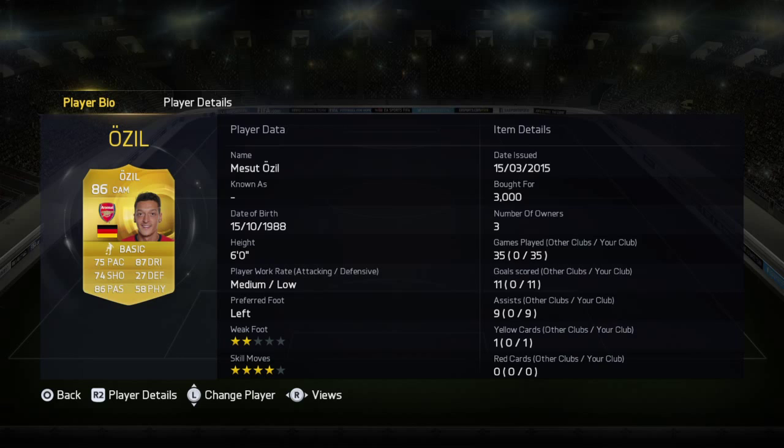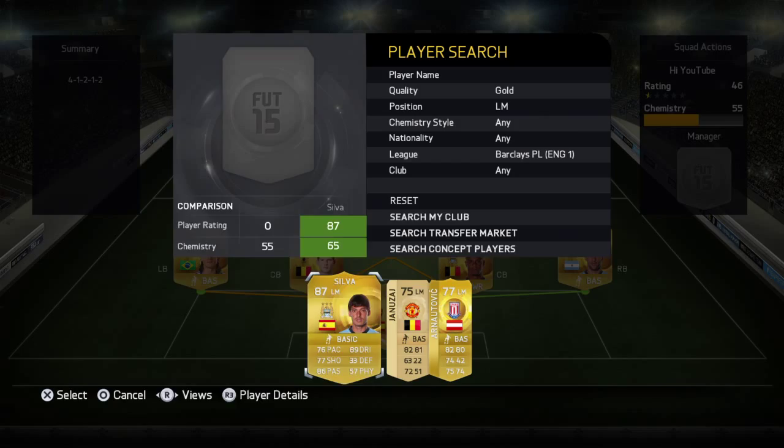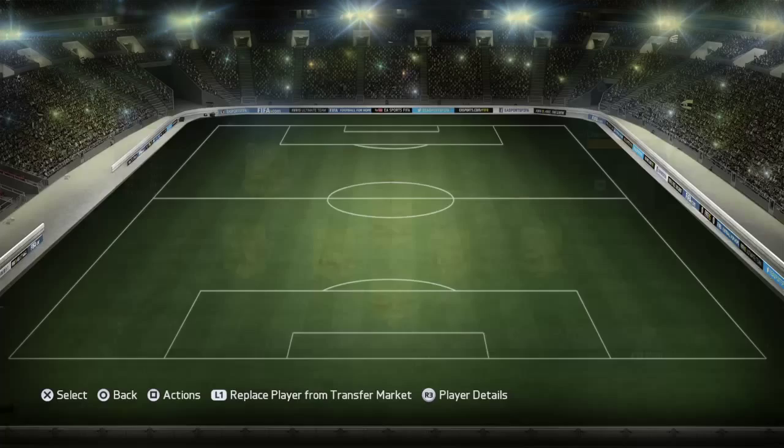For left mid, we've got David Silva. He's a good player, though quite small — 5'7". He's got 89 dribbling and 86 passing. I got him for 1.6k, which is a bit of a bargain because he's usually about 2.5k, so I made a couple hundred coin profit from him as well.